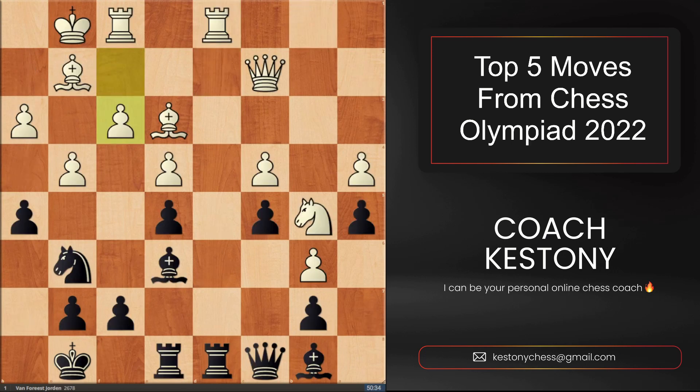At number four, we have this unclear position, where with the Black pieces plays Jordan van Forrest from the Netherlands team, who came up with a fantastic idea: rook to d4. The best part about the sacrifice is that it's not part of a combination where Black wins material by force — rather it's a strategic sacrifice. Since Black is threatening c4 twice, White accepted the sacrifice.